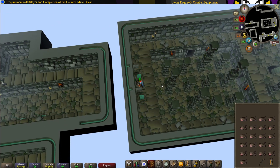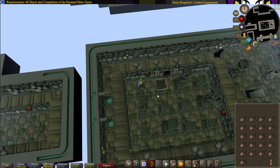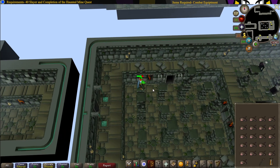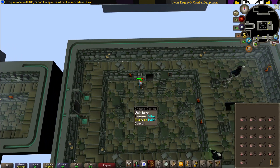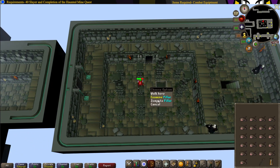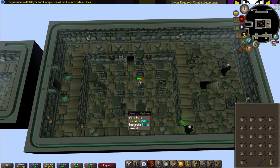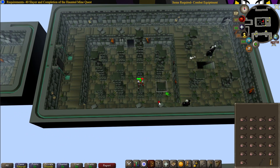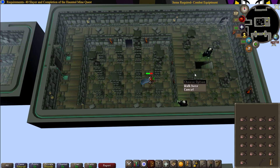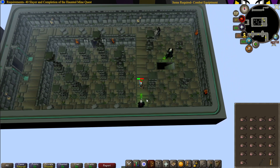Once you're past this room, head on to the next one. From the northernmost pillar, hop on it. Two pillars. Then south pillar once, east pillar once, south pillar, and then east pillar. Then jump on the ledge and head down the stairs.